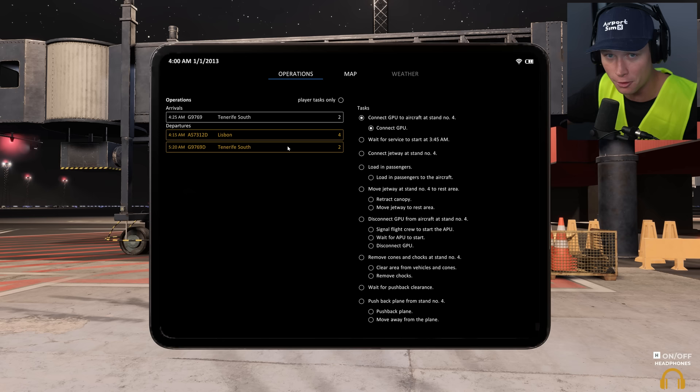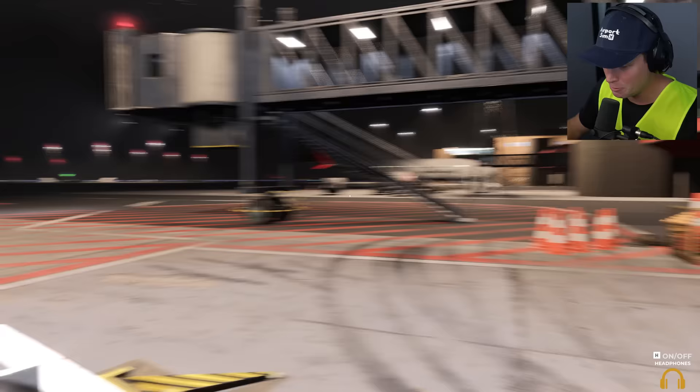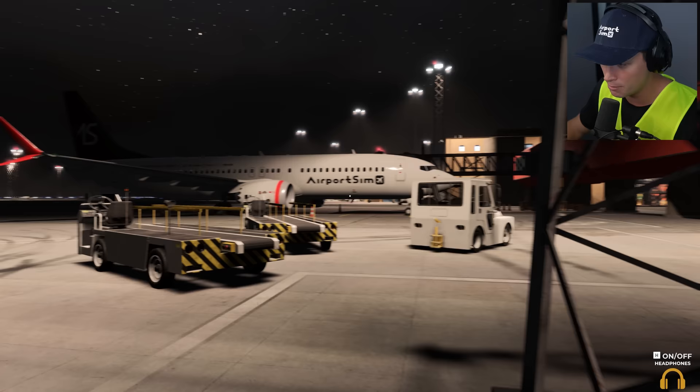We've got our tablet here and this gives you your operations - you can see we've got three objectives. I don't know if we're going to be able to complete all three. At 4:15 we've got AS7 312D taking off for Lisbon, then at 4:25 we've got a plane coming in, and then I think we're turning that plane around and sending it back out. Our tasks are: connect the GPU, wait for service to start, connect the jetway, load in passengers.